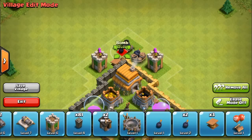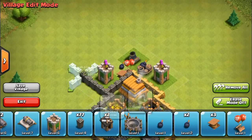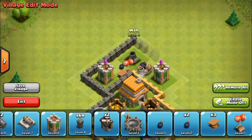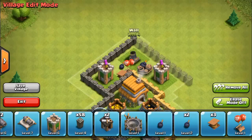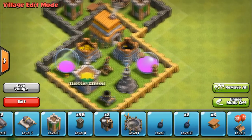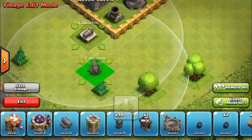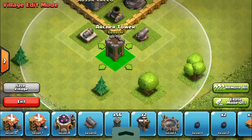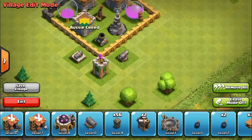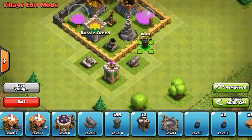Spring traps there. Put some cannons there. I upgraded one of my cannons to level six which is awesome - I think it's my first level six cannon for this base, but not on my main base.